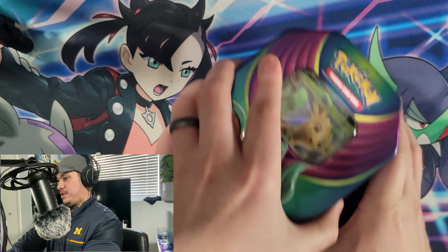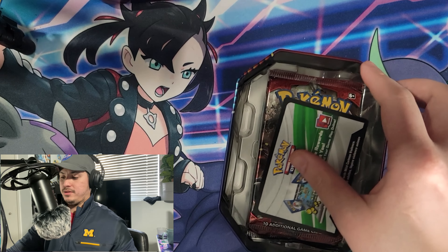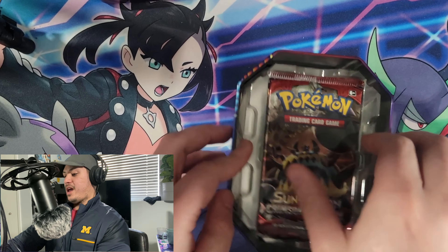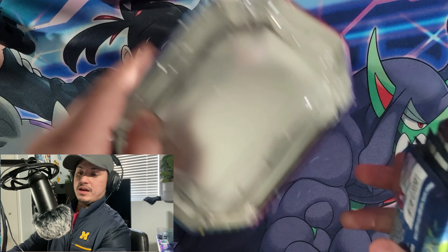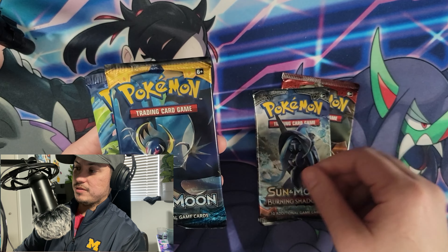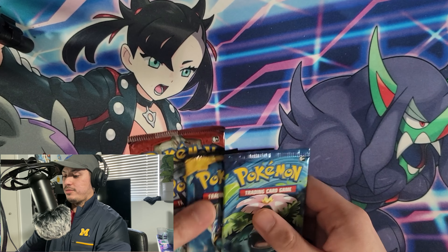So this tin here — if we can get the top off — you have the promo card. In this case it's a Leafeon, and we have the code card. We'll let you have that one. Inside we have one Sun and Moon Crimson Invasion, Burning Shadows, Sun and Moon Base, and Evolutions. That's why these tins are pretty popular, actually — because of that Evolutions pack.